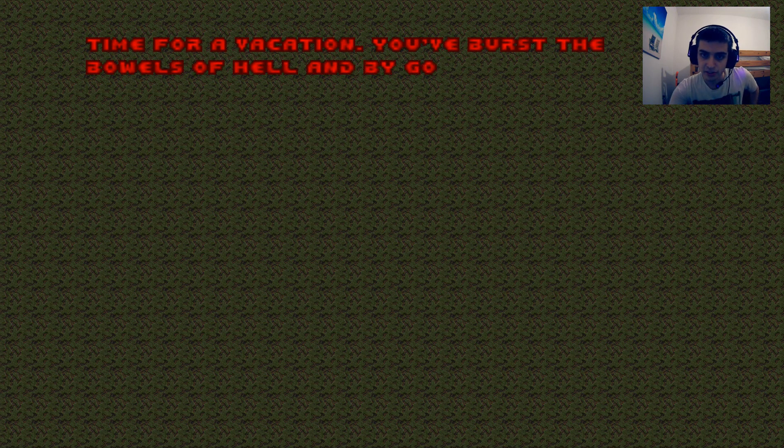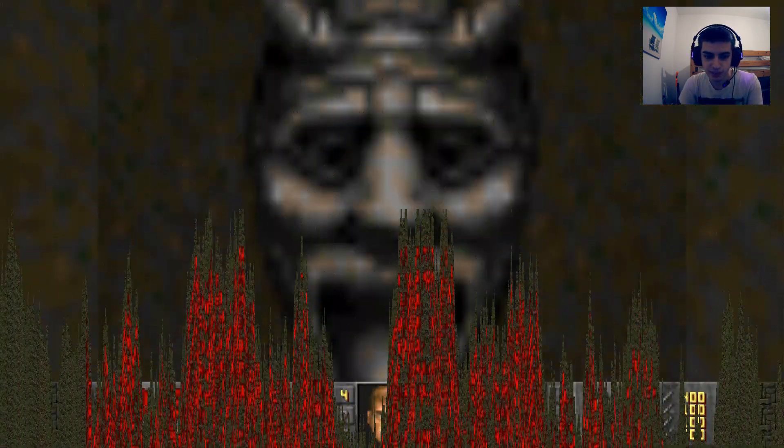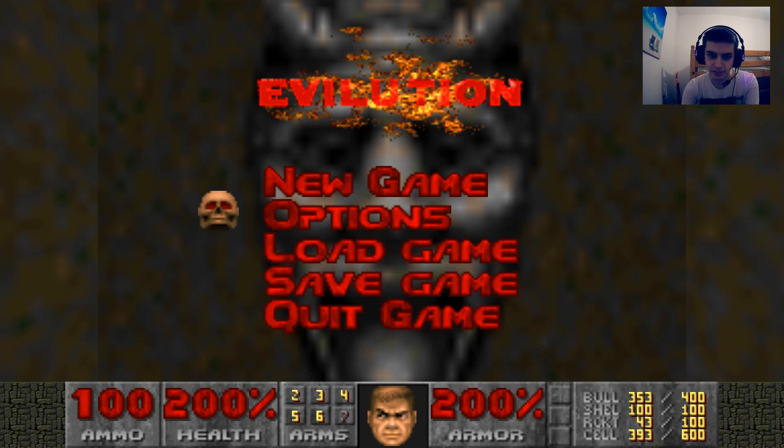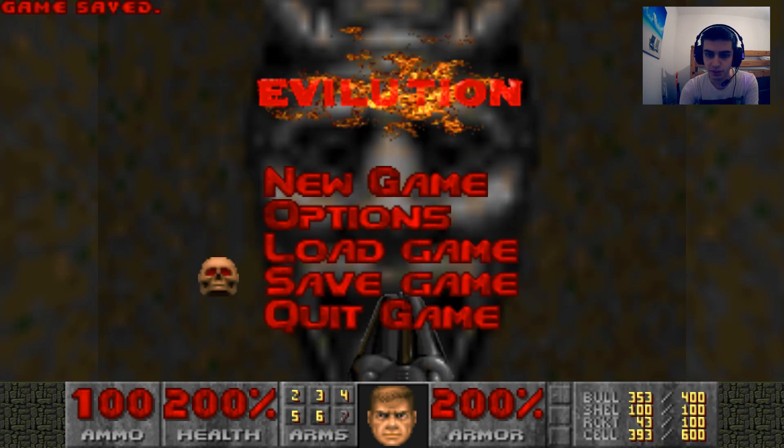You burst the bowels of hell, and by golly, you're ready for a break. You mutter to yourself: maybe someone else can kick hell's ass next time around. Headline is a quiet town with peaceful flowing water, quaint buildings, and presumably no hellspawn. Of course, as you step off the transport, you hear the stomp of a Cyberdemon's iron shoe. Doomguy's never going to get a day off, is he? We're going to have to save over. This is the Indispensable signing off — goodbye.